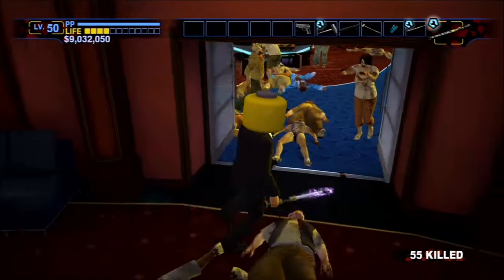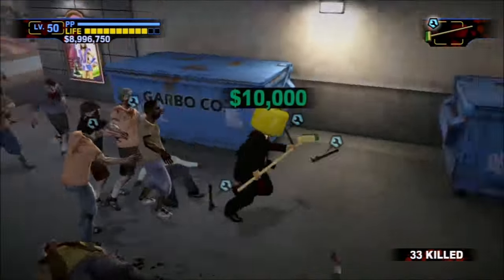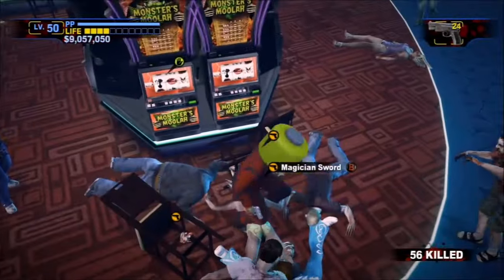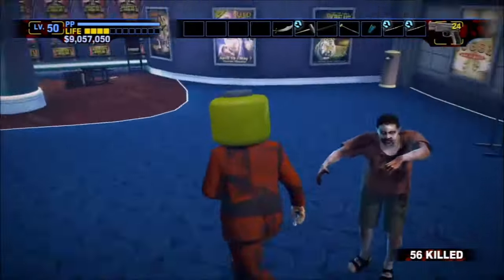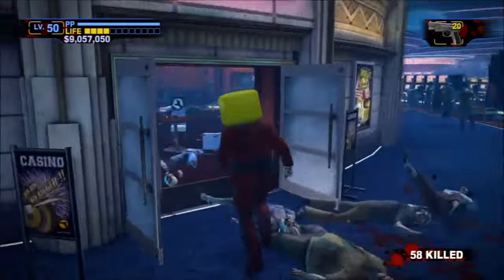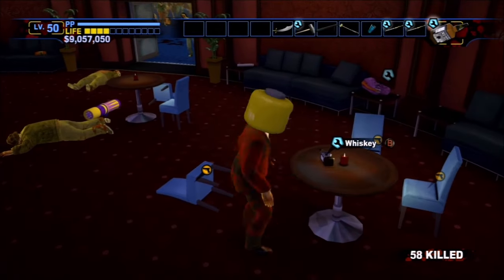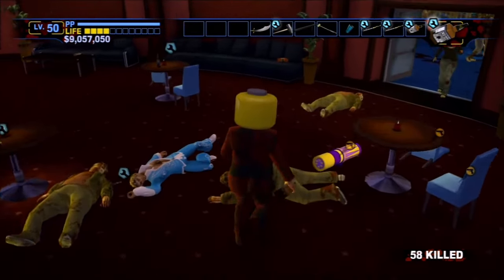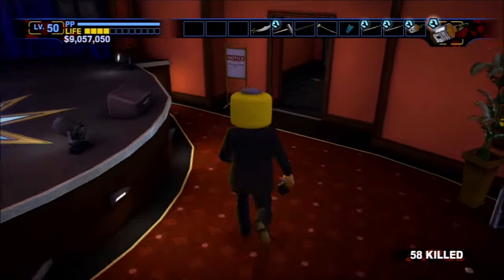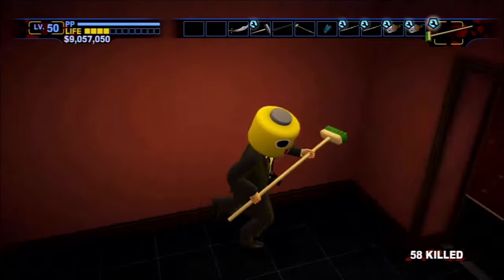These weapons do not respawn, and defeating Reed will not reward the player with his combo card. The same applies to Slappy with the Flamethrower and Shock with the Molotov. Survivors will always drop 10 grand when slain, and psychopaths will drop 25k. Leaving the area will give any enemy all their health back, unlike story mode where psychopath health is saved. Hostiles can be killed by zombies, and the money will still drop.